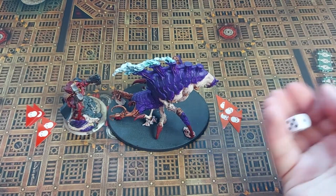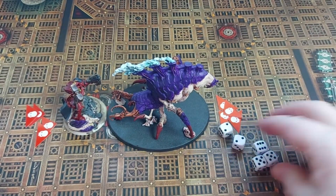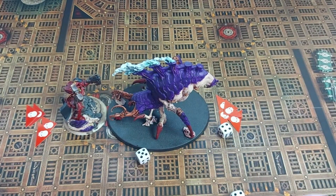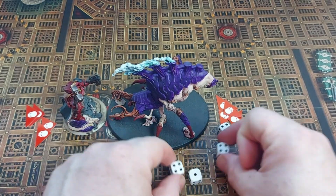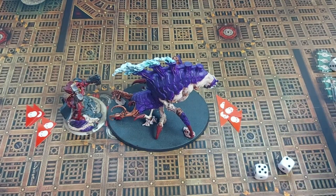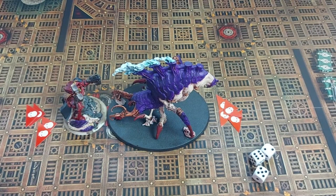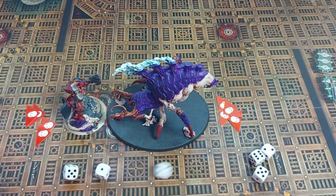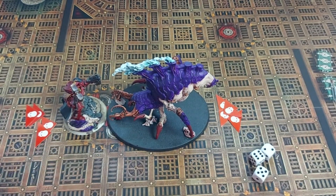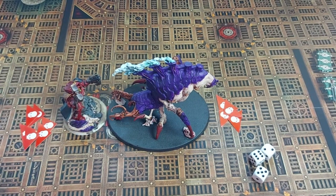Moving to the Psychophage. Rolling his d6 — again five attacks, so two plus three. Hitting on threes, scoring four hits. Wounding on threes, scoring three wounds. Our Terminator captain needs to make these saves or else he's done. The dice are not with us — two fails, scoring only one success. That means four damage to the captain and he is down for the count.